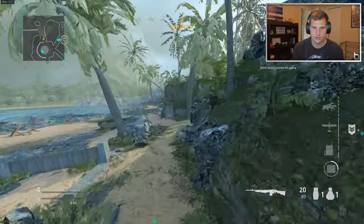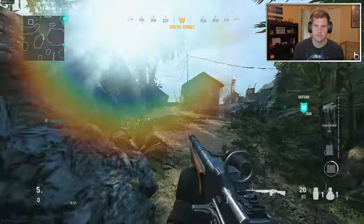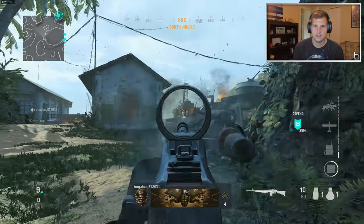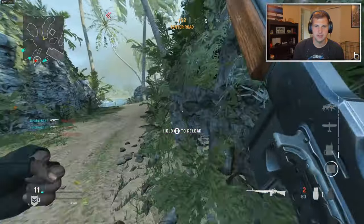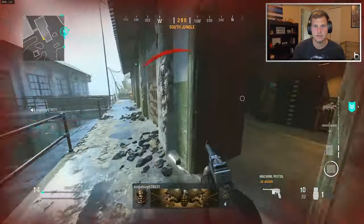The ammo capacity is a downside because it only has 20 rounds, and the fire rate is really slow. But it kind of goes hand in hand with the ammo. Look how easy you can beam people at long range — I mean you can do that with the STG but it's not that fluid.